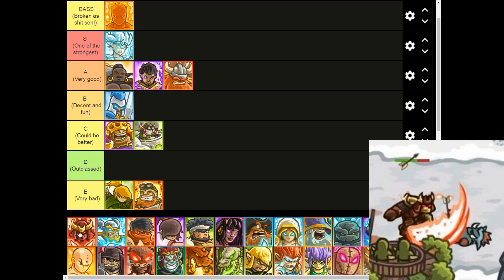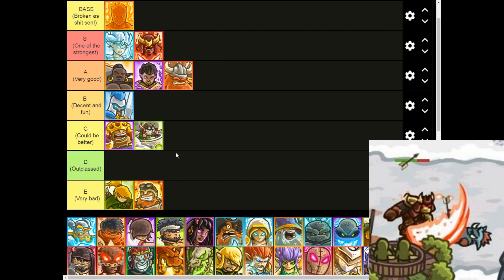Moving on to Oni — yeah, we all know where he's going: S tier. Really solid. Tanky. Provides with pretty good crowd control, good for single targets. And he's immune to demon explosions, which makes him really useful for Pit of Fire and Pandemonium especially.